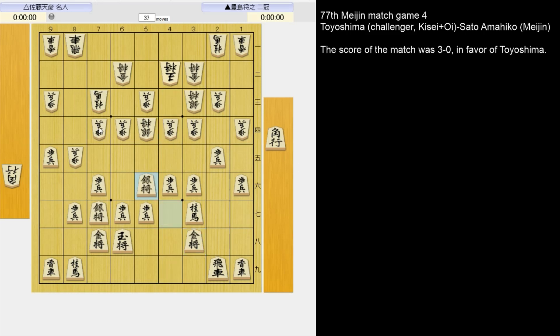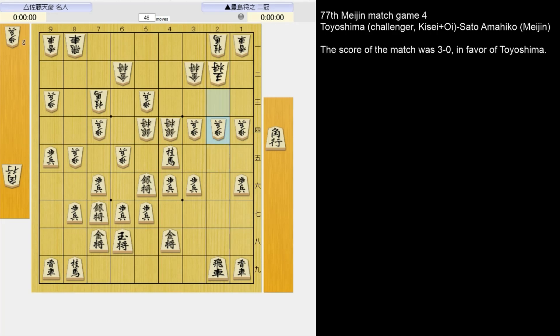So we have a bishop exchange with reclining silvers. 6-5 pawn — this creates a space on 6-4 for white to drop his bishop. The bishop works well on both sides of the board. Can you explain why?